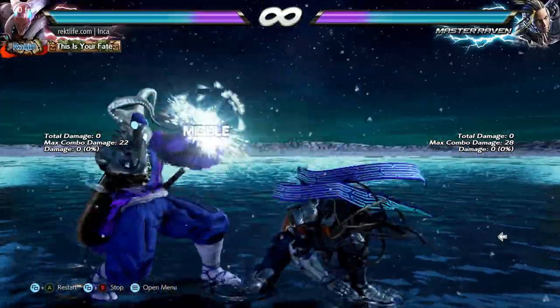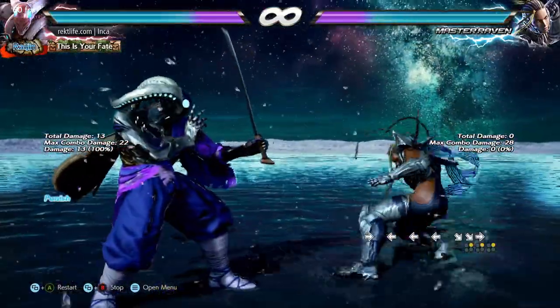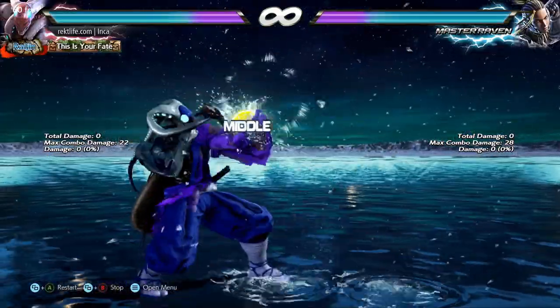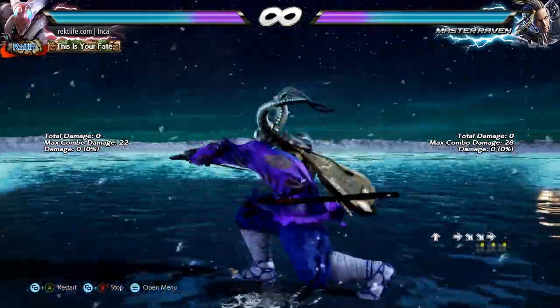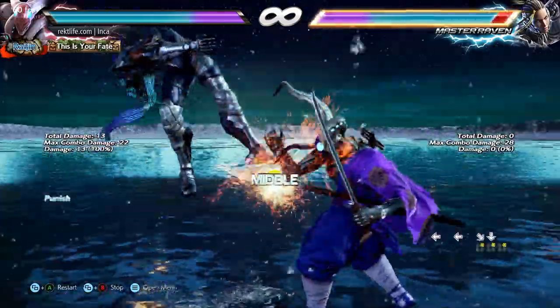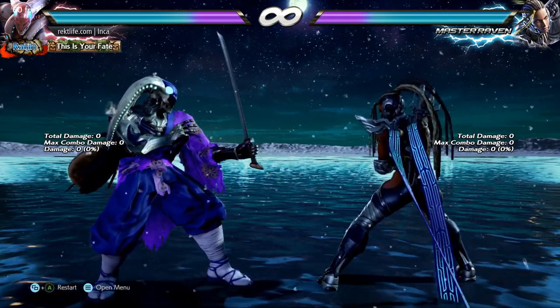Now for the other variation — the back-turned back 3+4 — all the same rules apply with one caveat. You can still backdash down-forward 2, backdash up-forward 3 whiffs, and sidestep right down-forward 2 still whiffs. Unfortunately this time around, sidestep left down-forward 2 causes a weird back-turn situation.